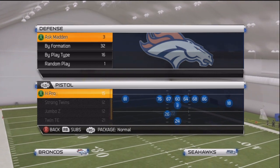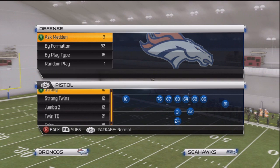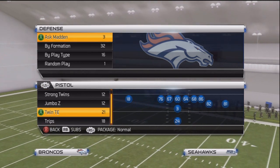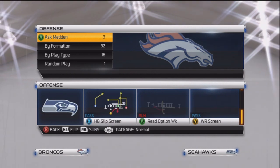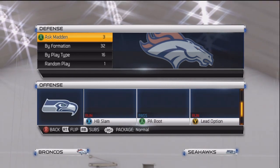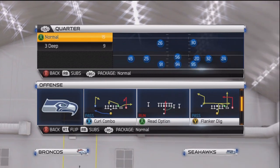You're going to go to the Seahawks playbook in the pistol formation — you're going to go twin tight end, the twin tight end package in the Seahawks offensive playbook. And you're just going to do the regular read option, not the read option weak. You want to go to the right side because those are where the two tight ends are.